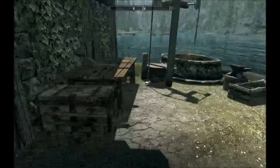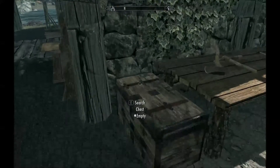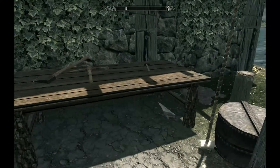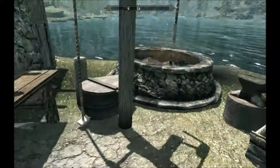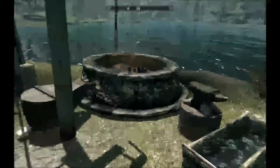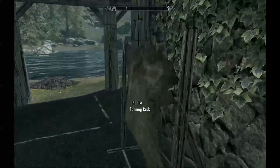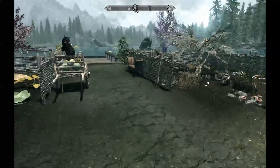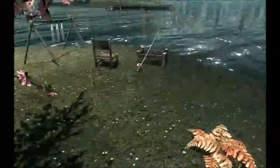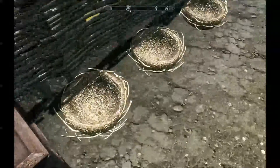On this side you have a chest — I believe it's non-respawning so your stuff should be safe, but do test it out if you download this mod. You have some tools here that you can use on your chopping block. You also have a blacksmith forge and a tanning rack, so this is not just a house for alchemists. Over here you have some respawnable fish nodes and respawnable egg nodes.